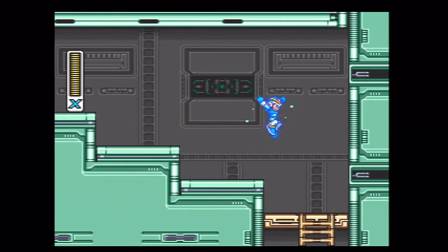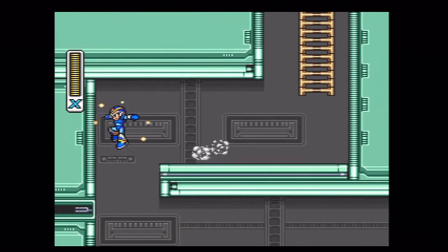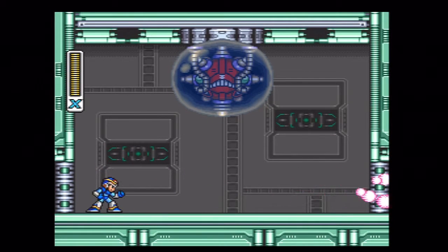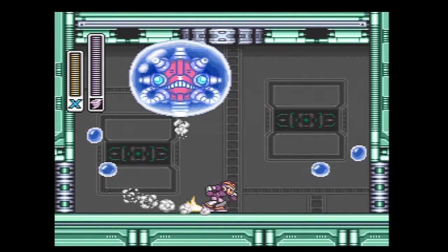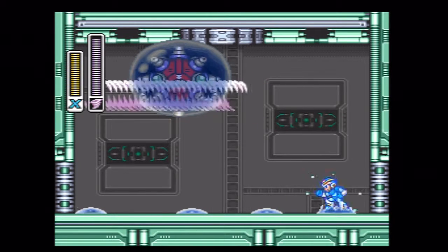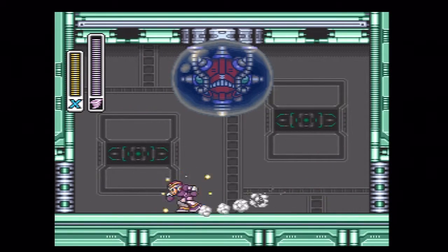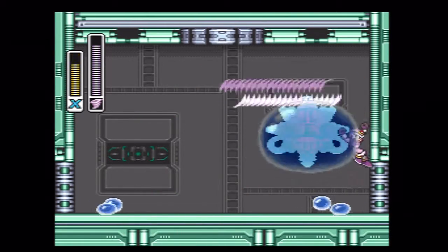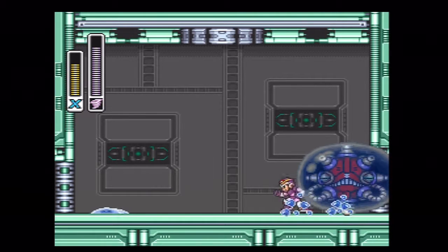Like every good Mega Man game, they're usually designed so you can't just run straight forward. All right, one little secret to beating this guy — remember I mentioned how some of the powers are kind of constant-hitting? Like this one — he doesn't have an invincibility frame, so it really puts a hurting on him.